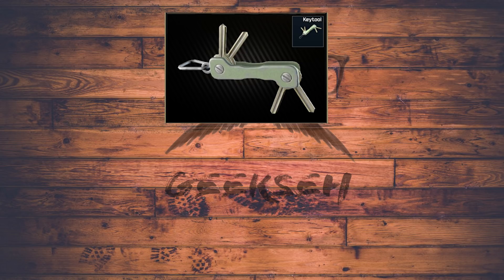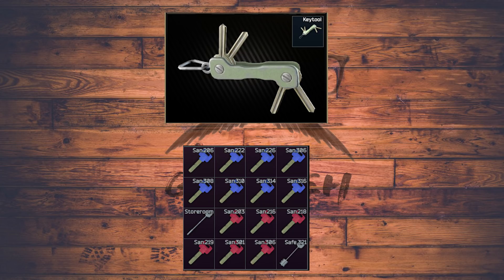The big thing the key tool has over the docs case is that the key tool only takes up one slot. If you only have an alpha, this is really valuable since resources in your alpha are precious. The key tool can hold up to 16 keys. If you're using this you're probably also using a wallet, and that's why I kind of lean toward the docs case.